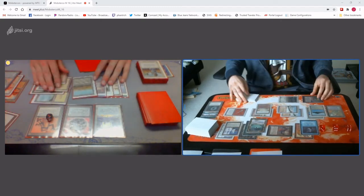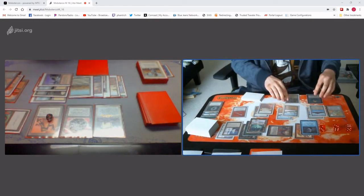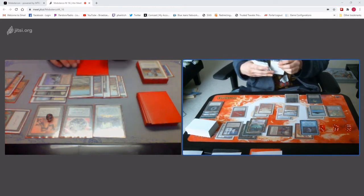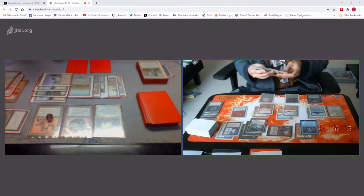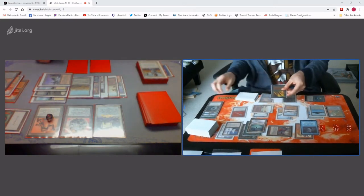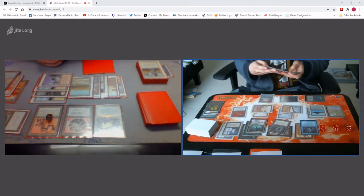What's your life total? 18. Untap. Still 9 cards in hand, go up to 136. You have 2 cards in hand? Yep. Underground Sea. Let's see. I'll Regrowth on the Millstone. Sure. I'll cast Millstone. And I'll pass the turn.